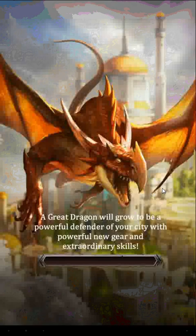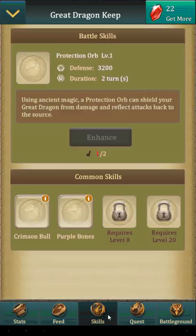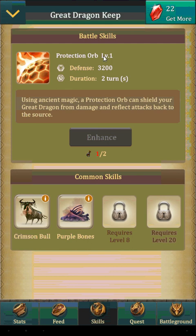Back into the Dragon's Keep, and now under skills, this is where we'll be able to enhance him for battle. Tomorrow we'll get another opportunity to feed him and gain another one of these vials. For your great dragon — which is the first dragon in all realms — the battle skill is a bit of a shield, a protection orb.